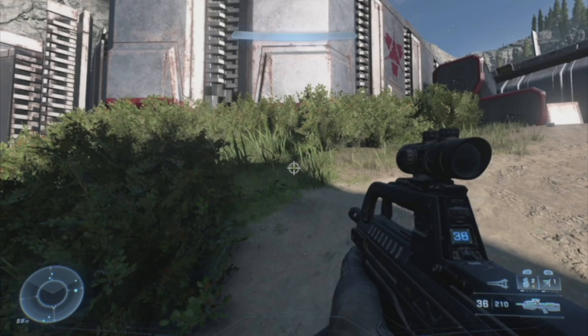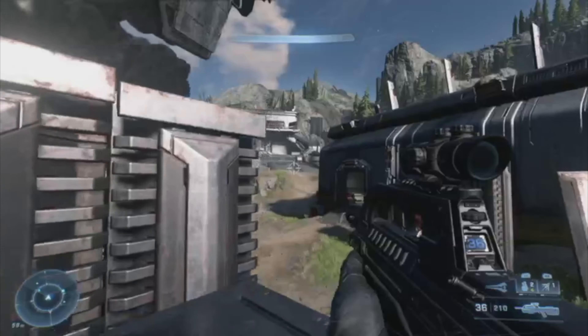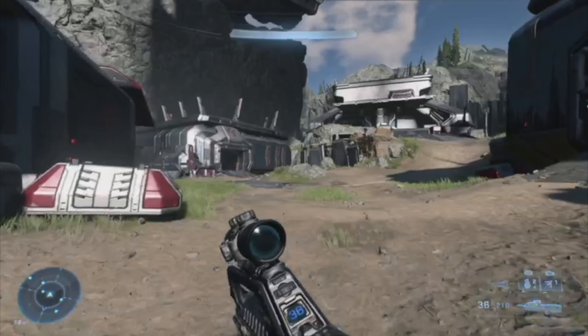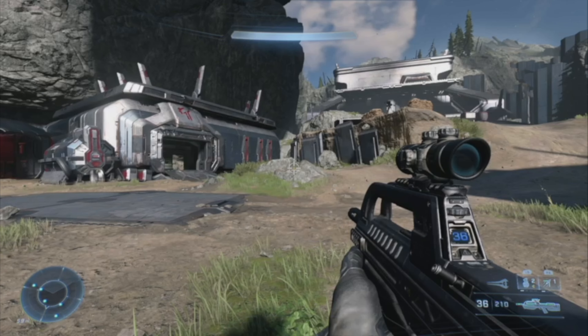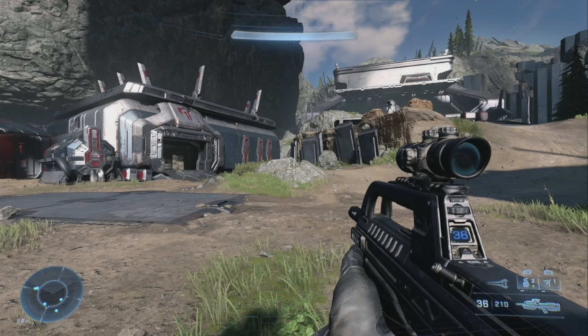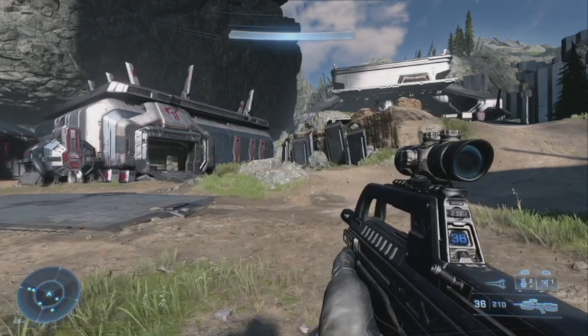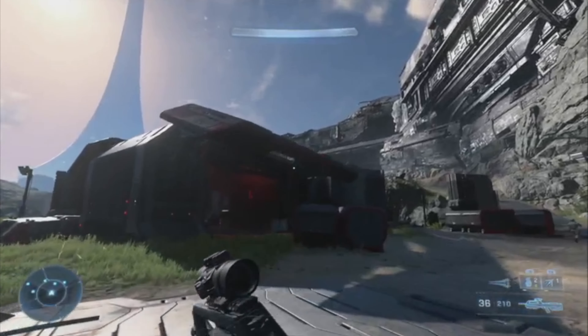I'm going to show you how to get the Skyhook Shot achievement in Halo Infinite. Yes, I'm playing campaign, but that's irrelevant to what I'm about to say. You see the bottom right corner, right above my gun — the icon on the upper left of my gun is the grapple hook. That's how you know it's equipped, or that you picked it up.